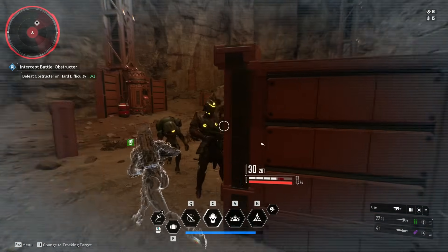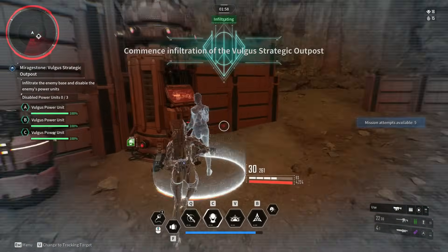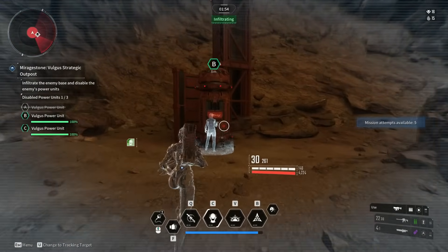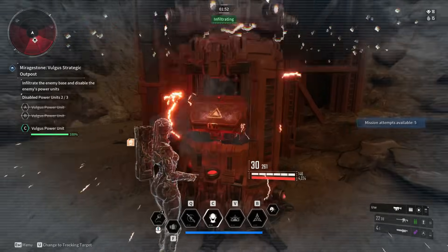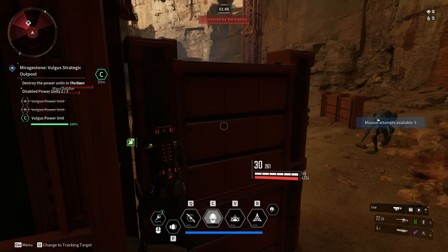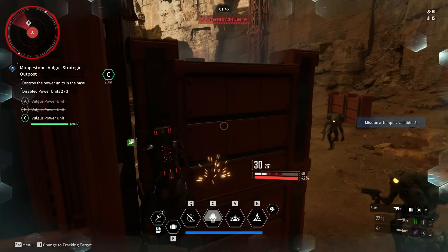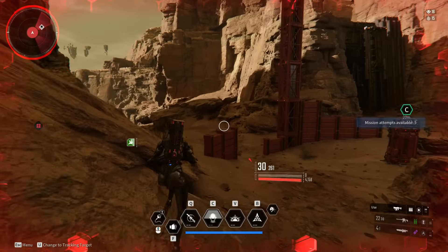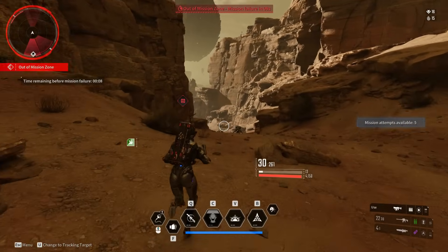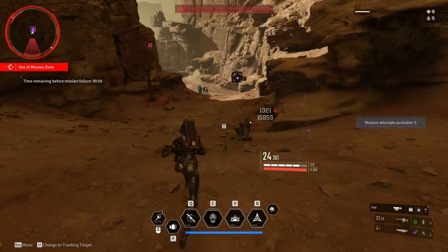If you do get detected, it's not all end-all. I went to grab one device and they detected me. As soon as it says 'discovered by enemy,' just run away — let it end, let it reset, and then come back.